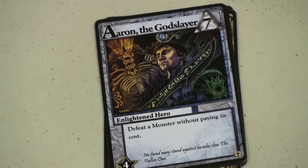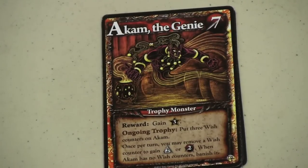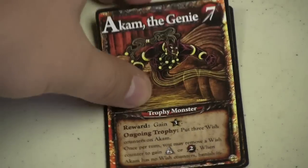Here's Aaron the Godslayer. He just kills a monster — period — without paying its cost. Very powerful, very cool. Then we have a monster here: the Genie. When you defeat him, you can put three Wish Tokens on him, and then you can remove one of these for plus two money or plus two fighting.